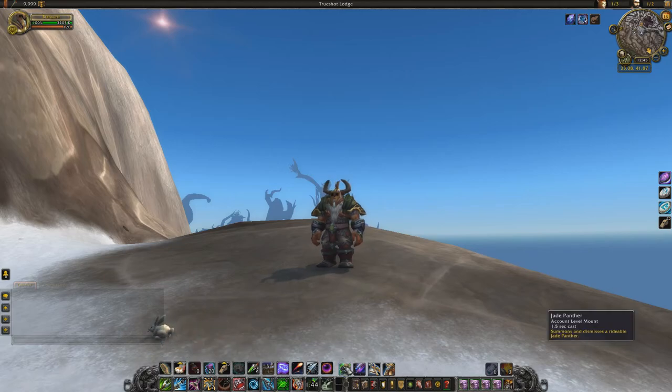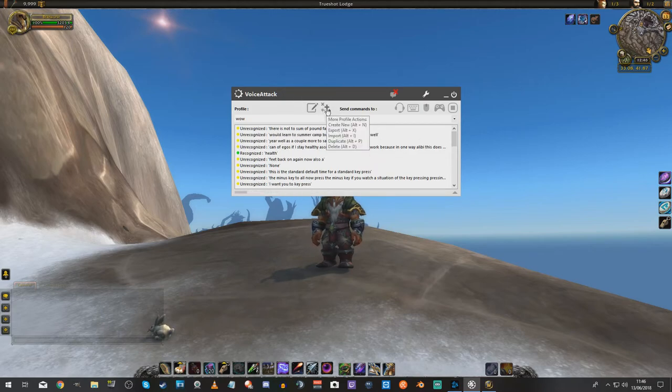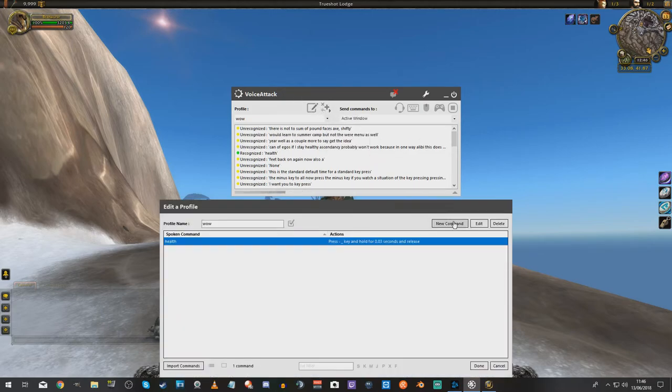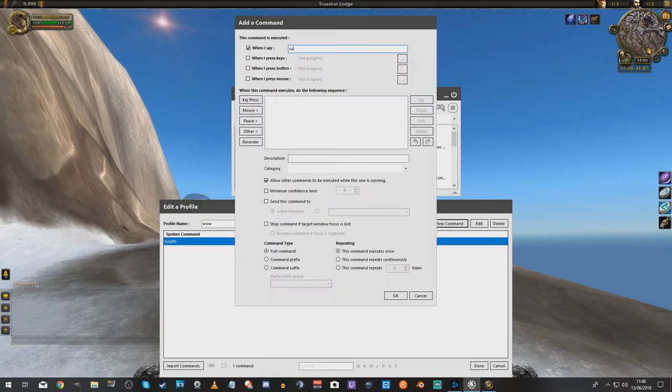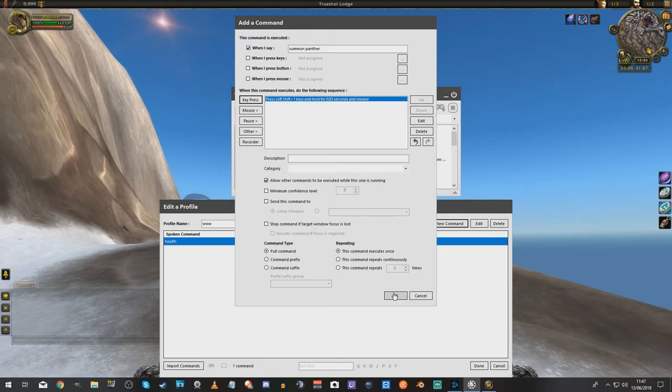We'll add a couple more just so you get the idea. We're going to do summon panther, and I'll do a menu as well. The reason I'll do summon panther is because that's on a shift key. We're going to edit that again — new command. We're going to call it summon panther, and it's a key press: shift and one. I press shift and one and it's picked it up — you can tell because it says it there. It's a normal key duration again.